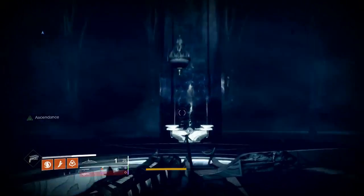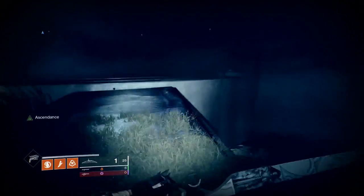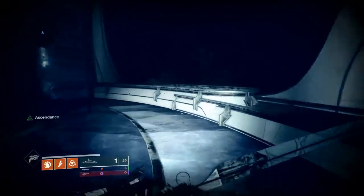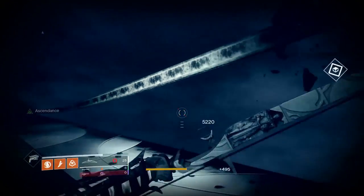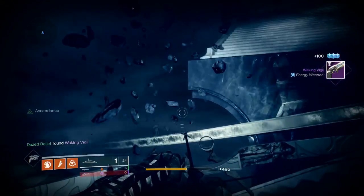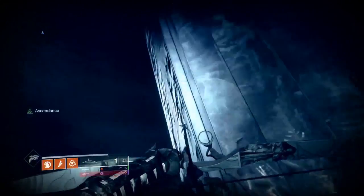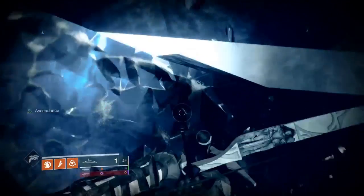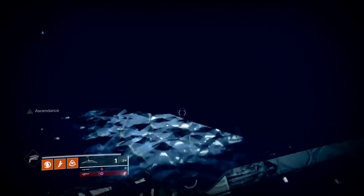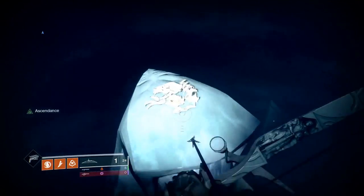For the first corrupted egg, right where the chest is, go left and you'll see a circular platform — get to that platform. Then take a right and look off to the right; your egg will be sitting right there. After shooting the egg, jump up onto these steps, run back to the end, and there's a crystal you can jump up on top of. Once on the crystal, turn around and look up — there's a ledge you can jump onto. Run to the other end and jump to the statues. From the first statue, look over and jump to the second statue, and there will be your Ahamkara bone.